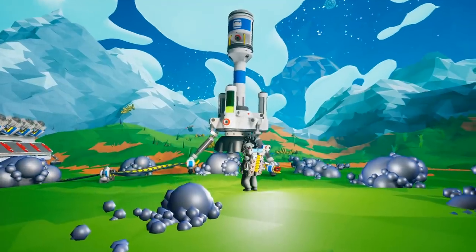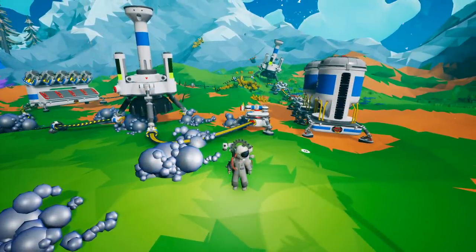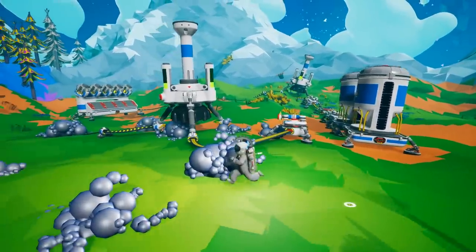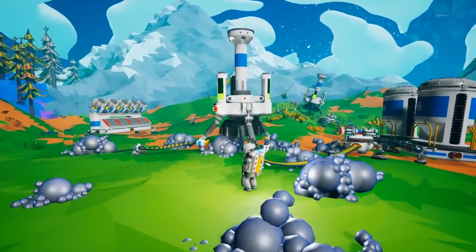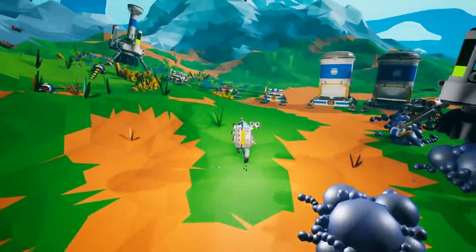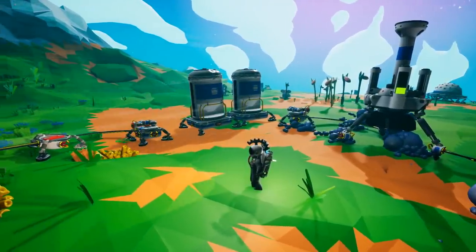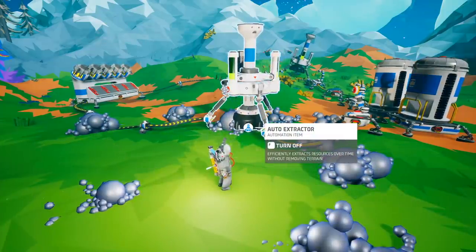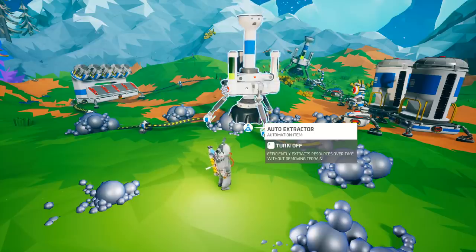However, using a medium canister may not be the most effective scenario. Consider using the auto arm with the auto extractor in conjunction with a large resource canister so you can hold significantly more resources. In one example setup, two resource deposits close together are served by several auto arms and two auto extractors automatically storing items into two large canisters. Note that for the auto extractor to completely cycle, it takes about eight scoops or one minute to get a single resource out.